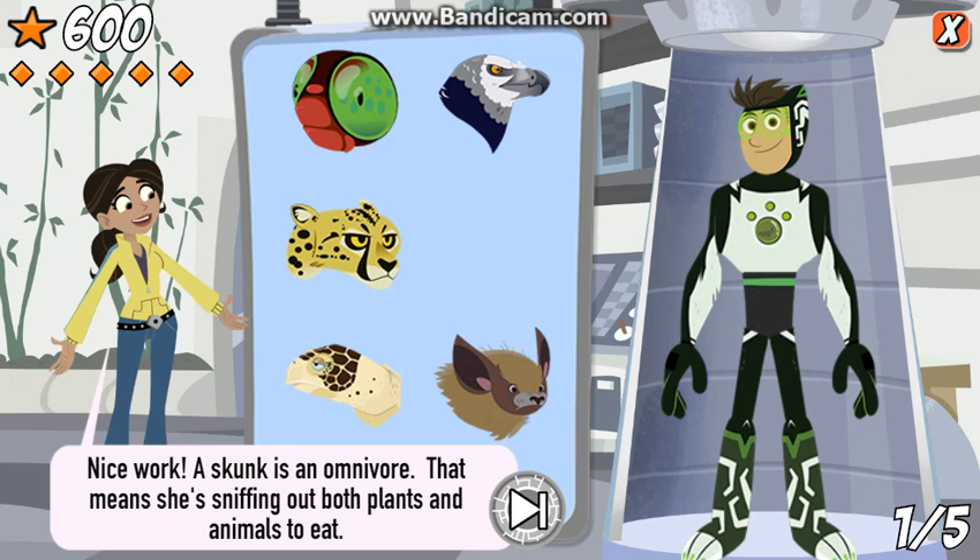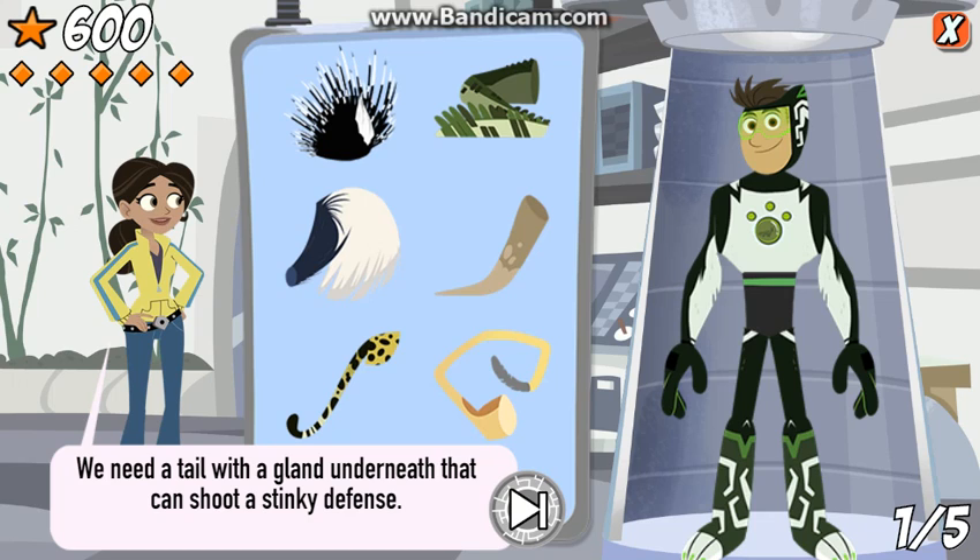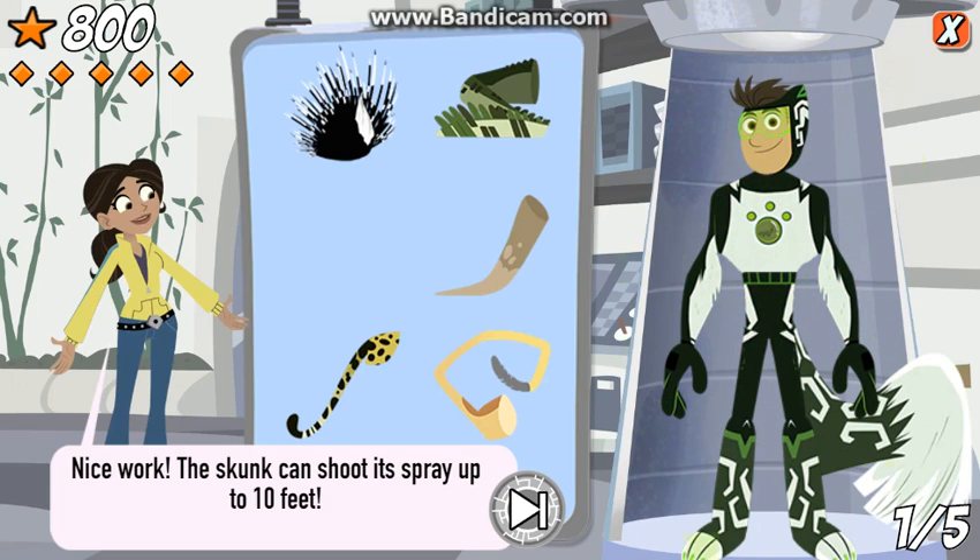Nice work! A skunk is an omnivore. That means she's sniffing out both plants and animals to eat. We need a tail with a gland underneath that can shoot a stinky defense. The skunk can shoot its spray up to ten feet.